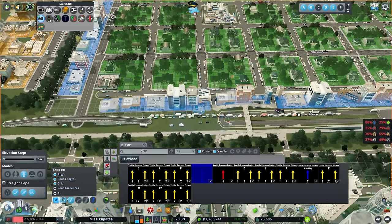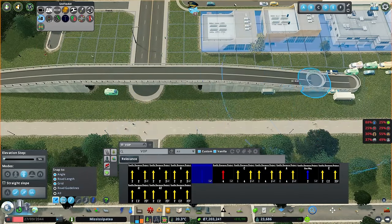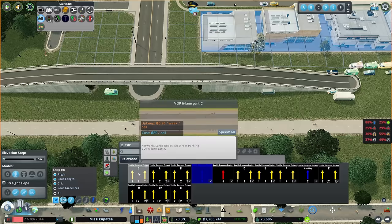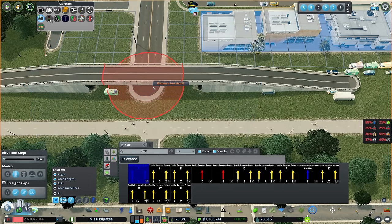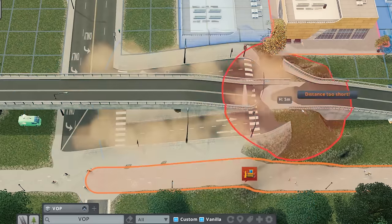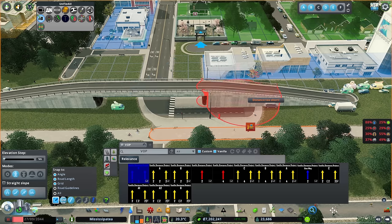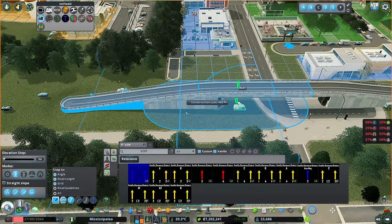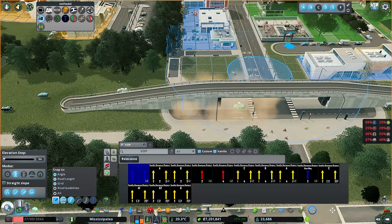Then we'll take the elevated section and go from here, go eight in length, and go back down again. We'll do that in the other direction as well - seven, eight - and we should have enough room to fit this all in here. That is pretty big; might be able to make it smaller. So that is the start of this section. Now we want to start connecting up these roads underneath, putting it back to ground mode. We're going to take part C first - go from the middle to roughly about 5U, and we're going to have to use anarchy for that.